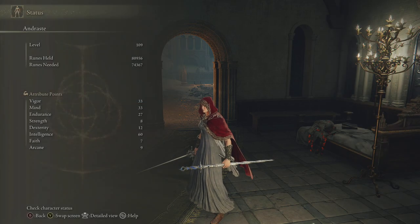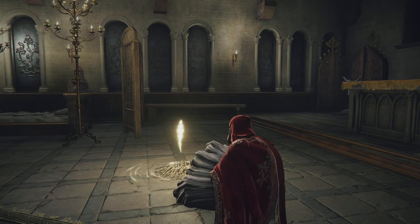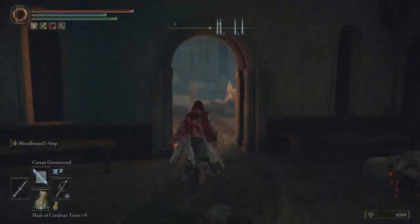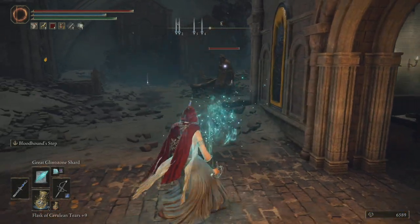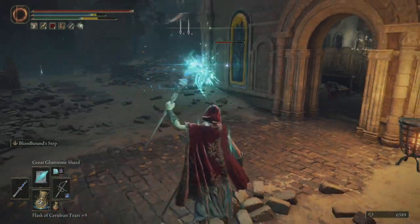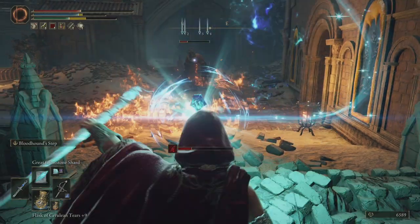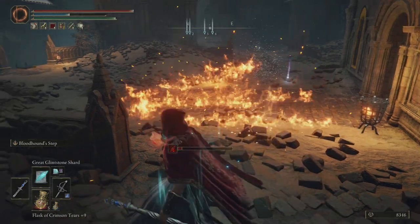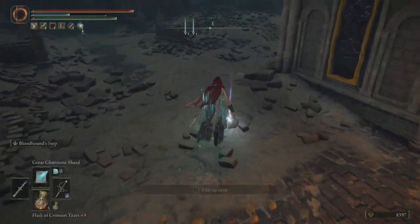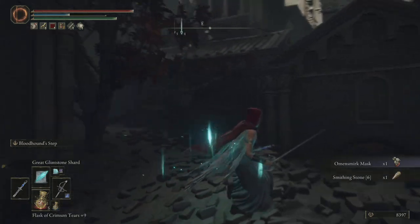I don't know what's up with me today. We can level up — let's do that. Let's get one point of Endurance because I feel like it's going to be a thing eventually. So this particular Omen Killer we need to beat once because he will drop — I think it's the arm set, so we want that. It's the mask, not the arm set. That was partially right, partially wrong.